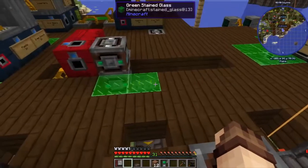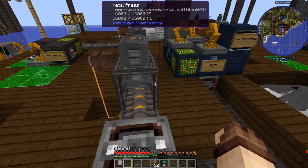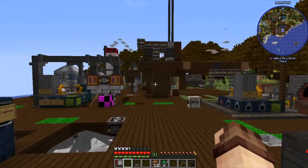Over here we have various machines - one that makes copper cable, one that makes iron plates, and another over there that makes iron gears. But it's all one machine each, and that means that production can sometimes be a little bit slow. Especially when we've got such a very large smelting array now. We can process things much faster and that means later on we'll be able to get better output.